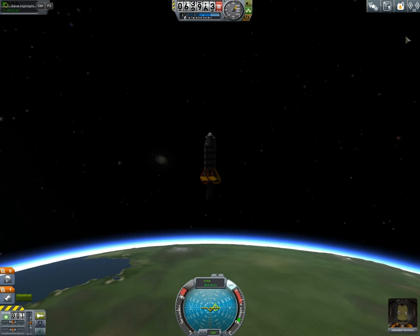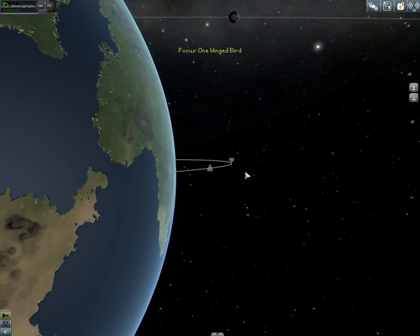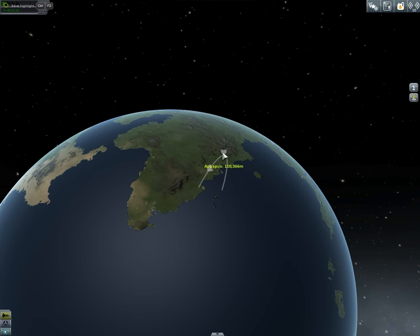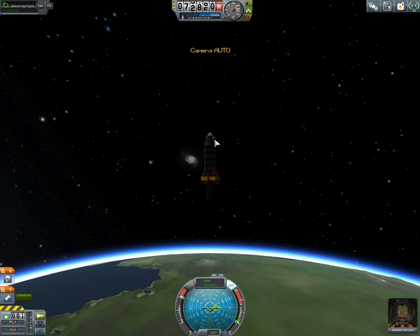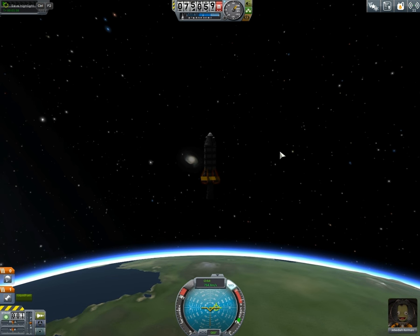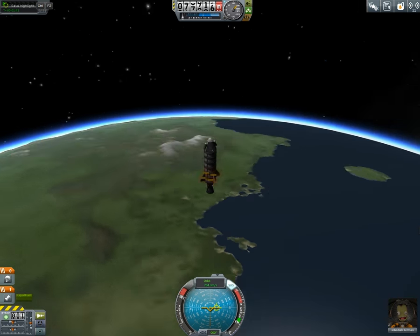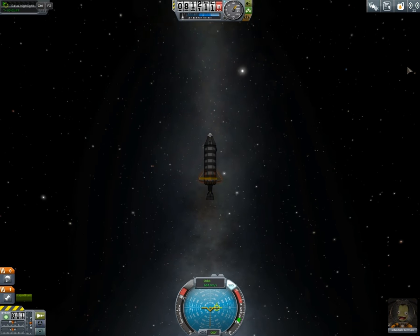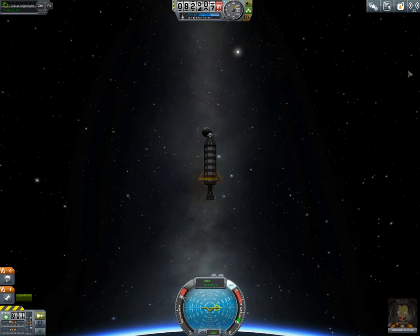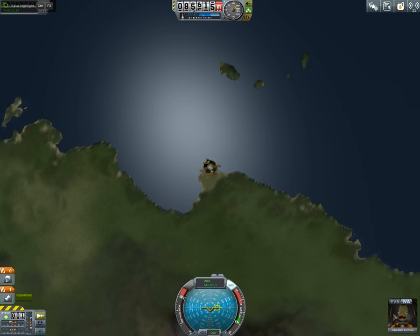So now we're going to start falling down eventually. This is our apoapsis, which is basically the top of our trajectory — wait, we just broke orbit! We broke orbit on the first freaking attempt! We are now in the upper atmosphere, and you can tell we broke orbit by the victory music playing in the background. That sounds like the Star Wars orchestra because it's freaking awesome.